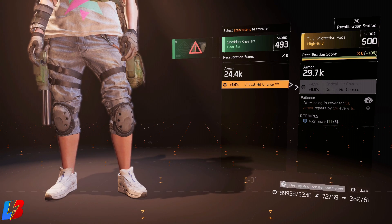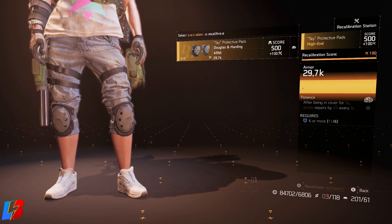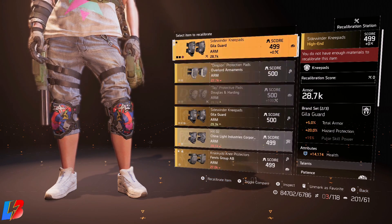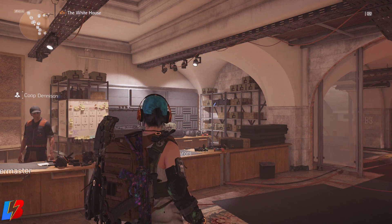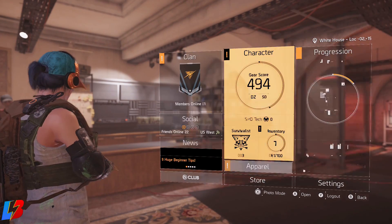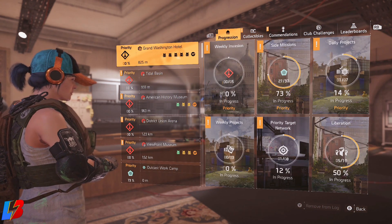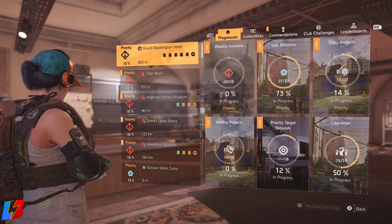If you guys have been paying attention to the channel and all the videos I've been bringing you, you guys know that knee pads, mask, and gloves have a high probability of dropping the highest attributes when the items are part of a gear set. So what this means is that if you get gear set items, you're more than likely to get a really good attribute — even a god roll — if you just farm gear sets.